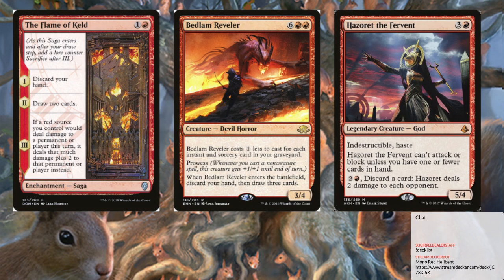We're also running a couple of copies of Bedlam Reveler — a big want for this deck. Bedlam Reveler forces us to discard our hand and then draw three cards. Right now this is the only card utilizing our graveyard when we're putting so many cards into our yard. I'd be really interested in seeing if Bag of Holding works. We do need to utilize our graveyard in a better way, and we don't really have a good delve target in red.